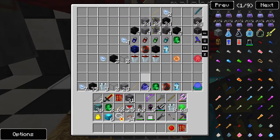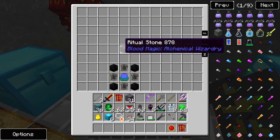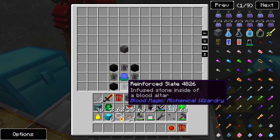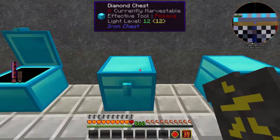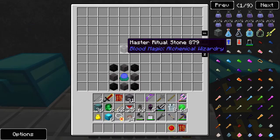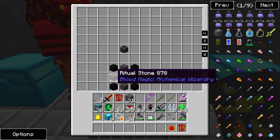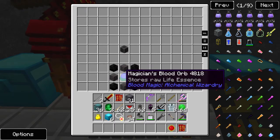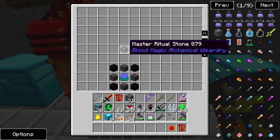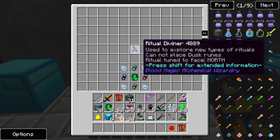They're used in this manner and I will show you right now. You're going to want to create 28 ritual stones, which are made with obsidian and reinforced slate with your magician's blood orb in the middle. You're also going to want to make at least one master ritual stone — that's included in the 28. Put them in with your obsidian and magician's blood orb in the middle and that'll make your master ritual stone.